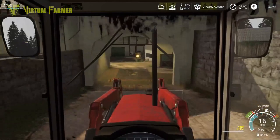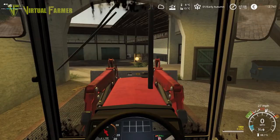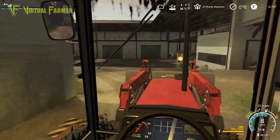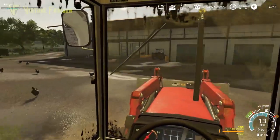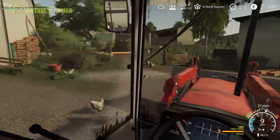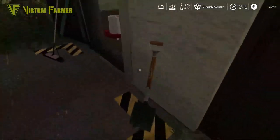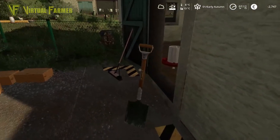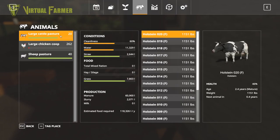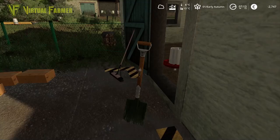Hello and welcome back to the Valley of the Old Farm. It is the first day of autumn and we're going to be feeding our chickens this morning. They won't take everything in this bucket, and we do need to clean them out as well. They're the animals that really need some attention today. We can see they have no food left and need cleaning, whereas the cattle and sheep are fairly good.